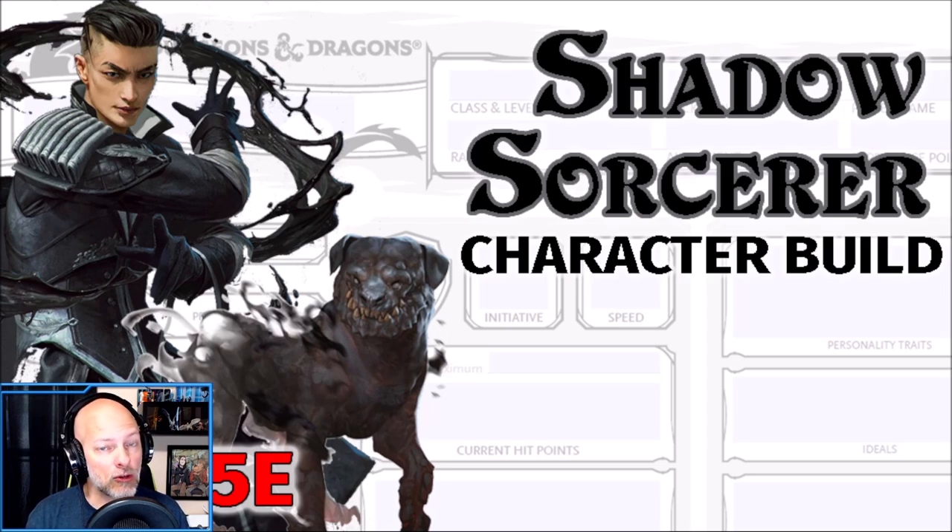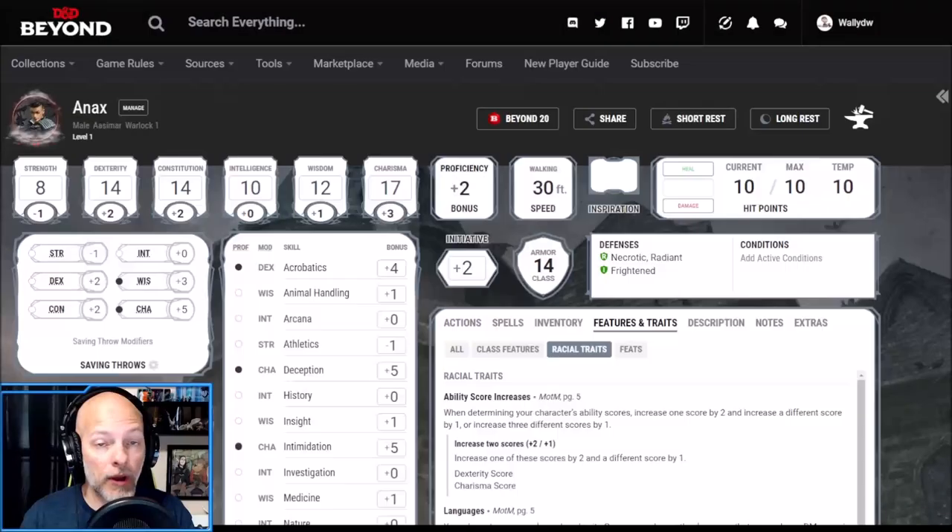I'd like to introduce you to my Aasimar Sorcerer by the name of Onyx. We are going to be using D&D Beyond to build our character today. He is an Aasimar and will eventually be a Shadow Sorcerer, even though we're going to start off with Warlock level 1. I played the numbers a lot trying to start off with Sorcerer and found that this was the best way to do so.